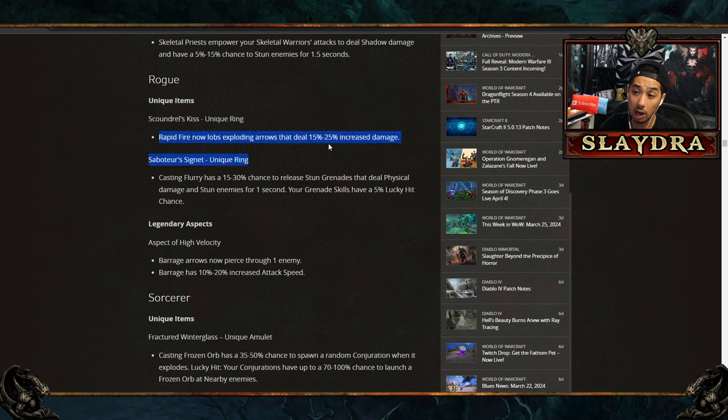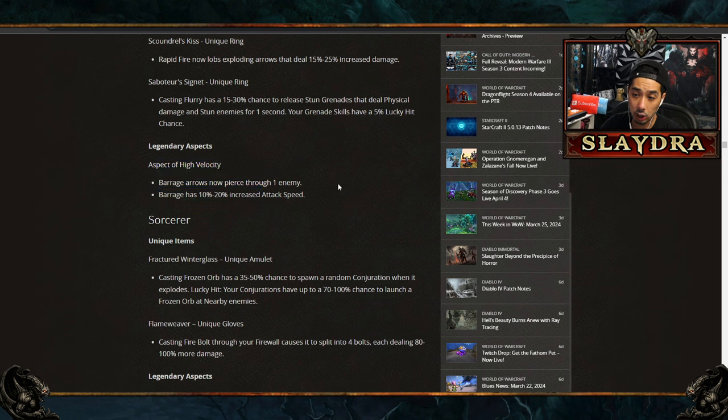For Rogue, there's a new unique ring where Rapid Fire now lobs exploding arrows for increased damage. The Saboteur's Ring makes Flurry release stun grenades that deal physical damage and stun enemies for one second, and Grenade Skills now have a 5% lucky hit chance — big because normally procs can't chain off other procs. Aspect of High Velocity lets Barrage pierce enemies with increased attack speed. Barrage is still S-tier for the Gauntlet and could be one of the best Rogue builds.